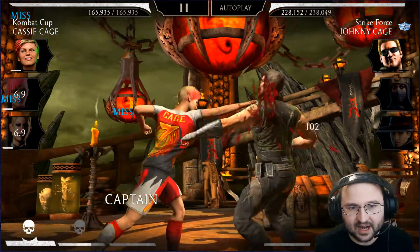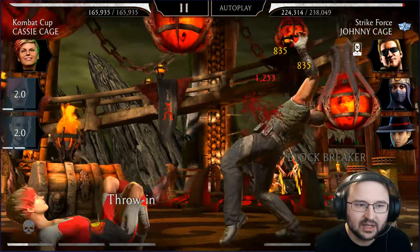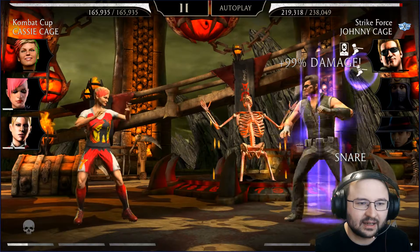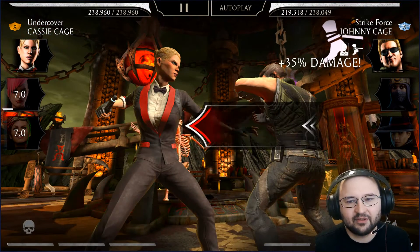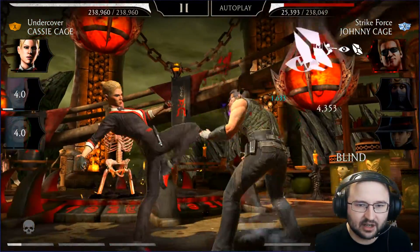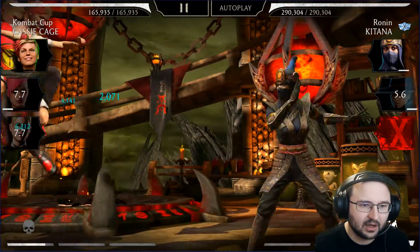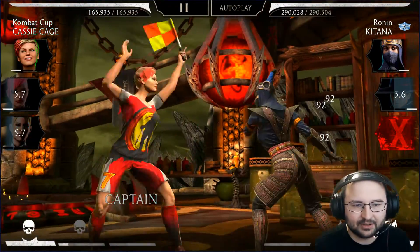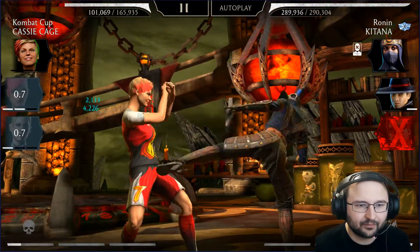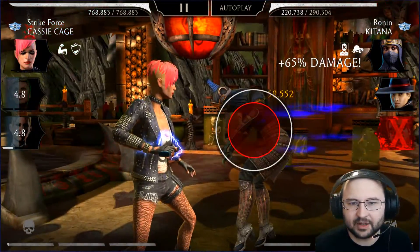All right, I want this guy to be an outsider — we have to buy some time, then do special two. This will buy me enough time to tag out and then I can attack in with this Cassie. I don't care whether he blocks because I have a 50% chance to break his block on any hit — look at this, that's beautiful! The damage was pretty consistent and he's still an outsider, so that's pretty amazing.